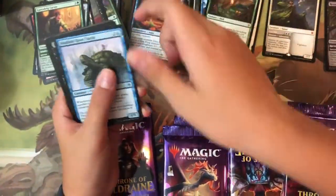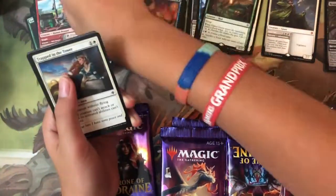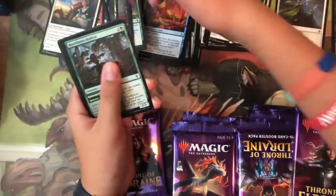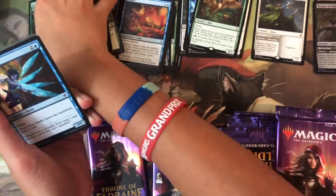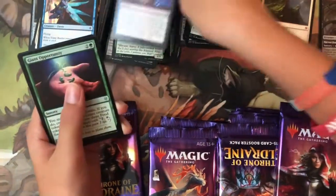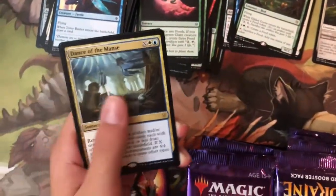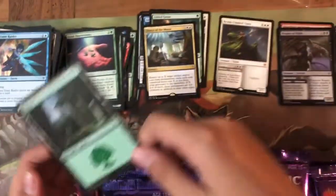Pack ten: Gingerbread Cabin, Fling, Prophet of the Peak, Gambrick Carver, Merford River Turtle, Reef Soul, Merchant of the Veil, Trapped in the Tower, Rose of Equality, Tomb Raider — ten commons, no foil. Uncommons: Edgewall Innkeeper, Covetous Surge, Giant Opportunity, and the rare/mythic is Dance of the Manse. Really good.